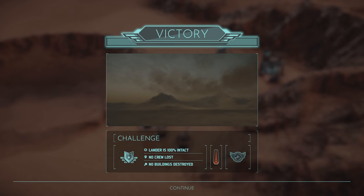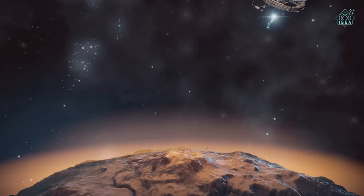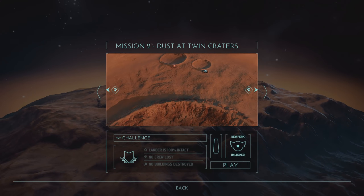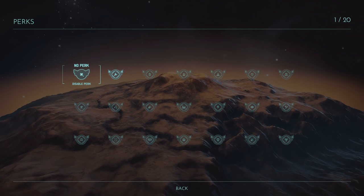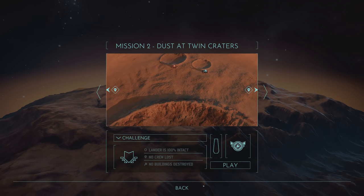Alright, next mission. Yeah, I'm liking this game so far. They're coming from the right and left. Lander is intact, no crew lost, no buildings destroyed - same thing as before. New perk unlocked. Is there anything - do you get any extra stuff if you disable perks? I have no idea. But let's apply the repair thing.